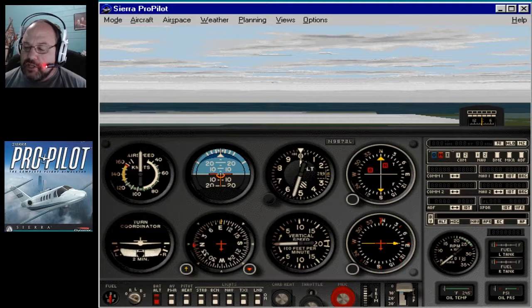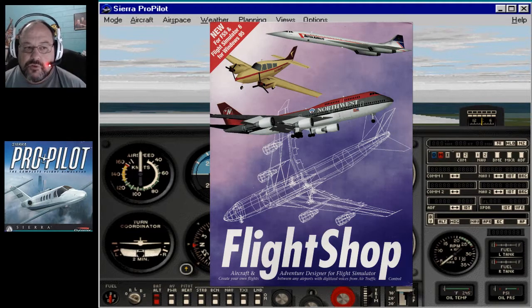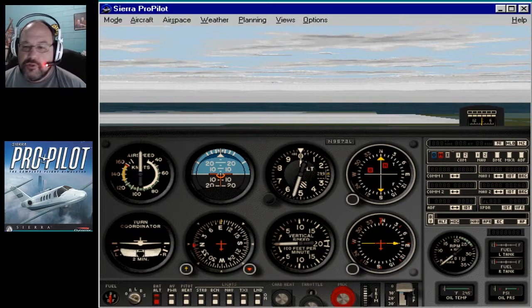Pro nav aids include VORs, ILSs, etc. Pro realism: this has got voices from the air traffic control tower, other pilots in the flight pattern, and even your virtual co-pilot supplies you with vital information. It's interesting because this has ATC — it's a very basic type of ATC — but it's a lot more than what Flight Simulator 5 and Flight Simulator 98 had. To get ATC on those, you had to have a program like ProFlight 98, or write your own adventure files and go through the process of putting together voices.